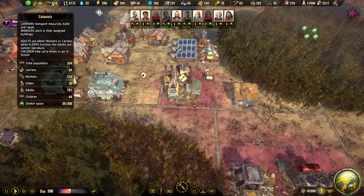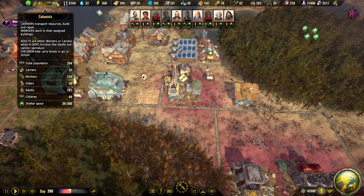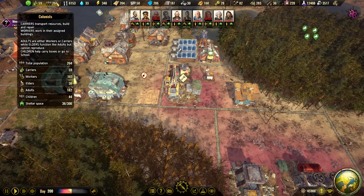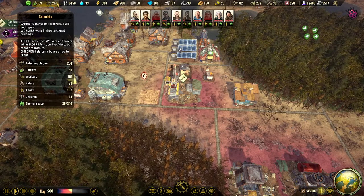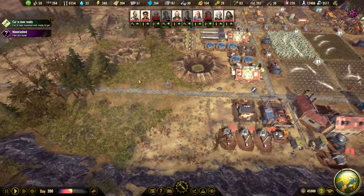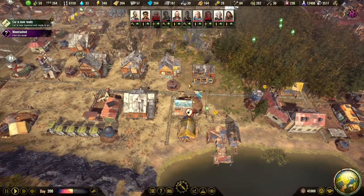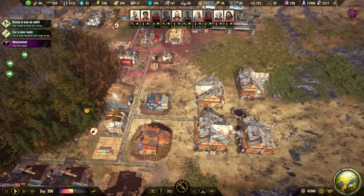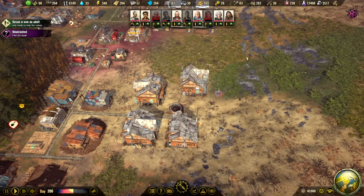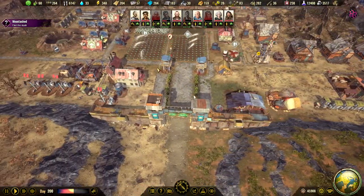We can see our population is 264, so we can probably fit 90 more people. I think the soft cap or limit is set to 350 — after that they will not produce more babies, but we can bring in more people up to 400. We have 36 shelter spaces available so we don't really need more housing. But I really want to start decorating because I have ignored that. I'm not sure I want houses in this area, maybe we can demolish and move them around a bit so they have more space.